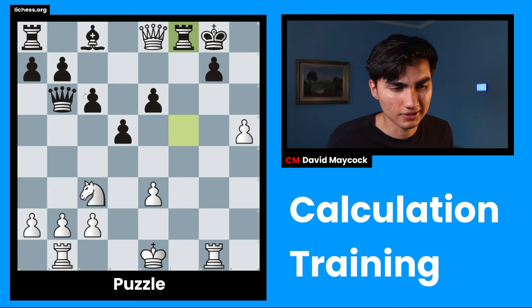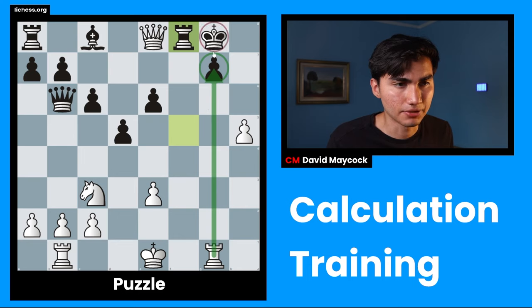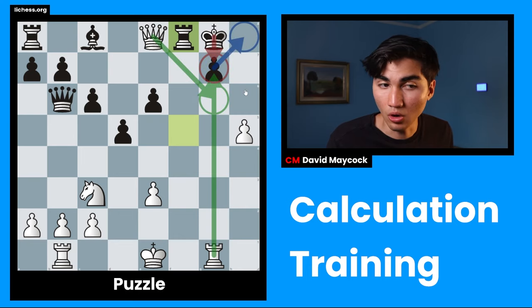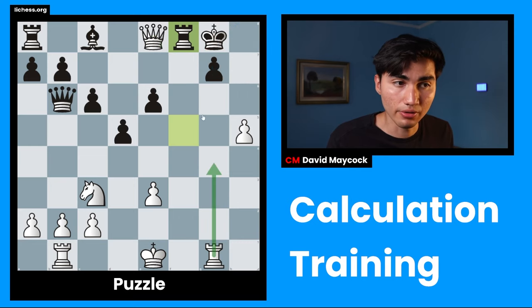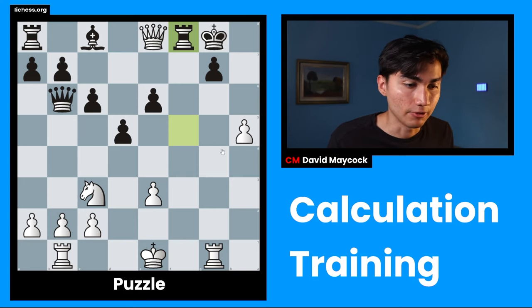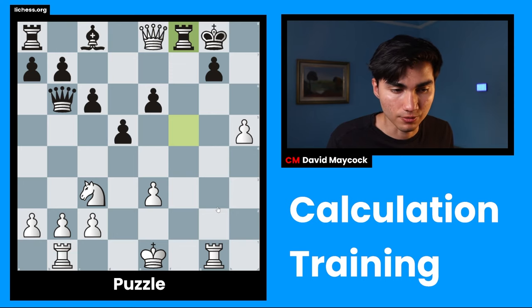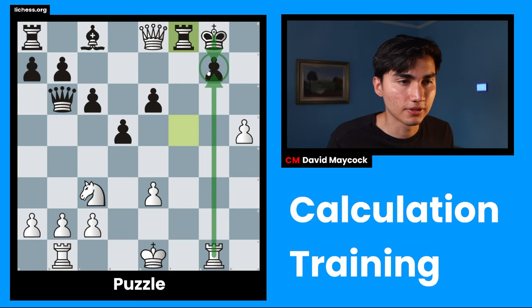Rxg7 is the move that attracts me most. Queen g6 allows Qxe3 so maybe that's not necessary. Rxg7 king takes g7, queen g6, king h8 — those are the only moves. After queen h6, king g8 we have a draw, which is fine if you like draws. But is there a way to bring the other rook in? After queen g6, king h8, something like king d2 and rook g1 — doesn't look like it, because rook f2 becomes a problem and I can't bring my rook to the first rank anymore.